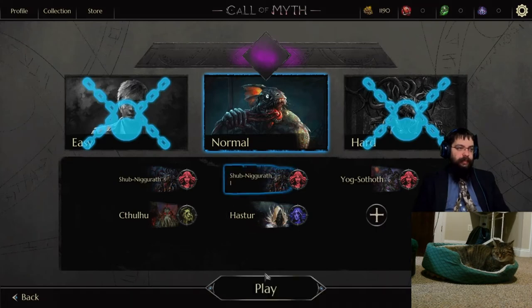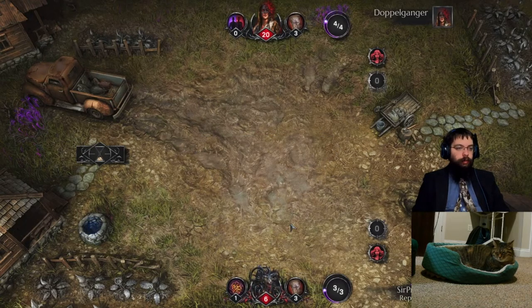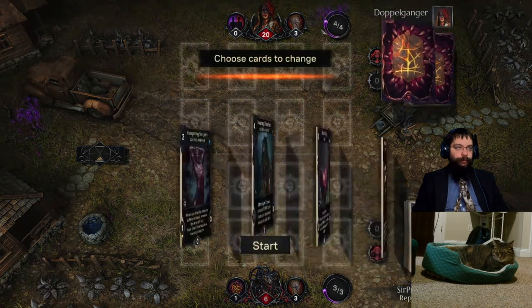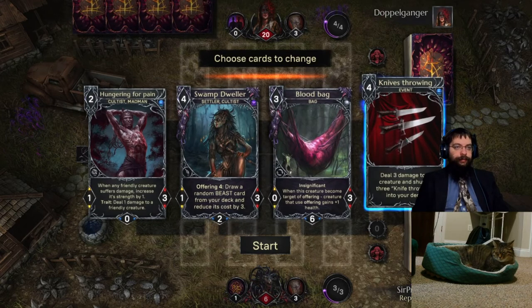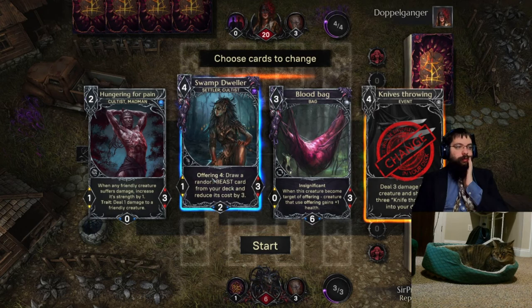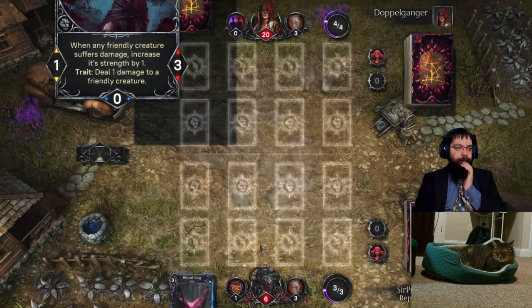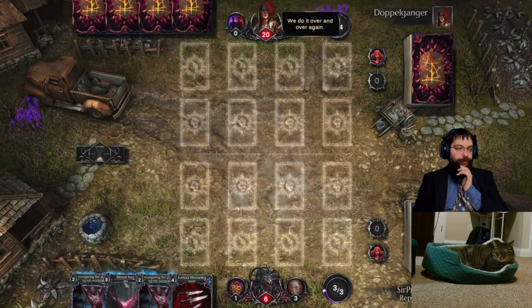Let's go ahead into a PvE game so I can explain the basics of gameplay. We're going first, starting with 3 mana. Our opponent is on 4, meaning they go second. Looking at our starting cards - Knife Throwing is our removal card, I don't think I want that this early. Dweller has an offering of 4, I don't have anything with 4 health so I'll get rid of that.